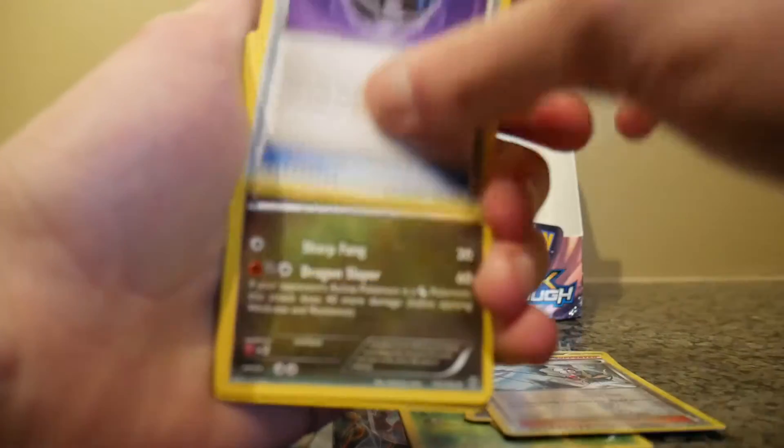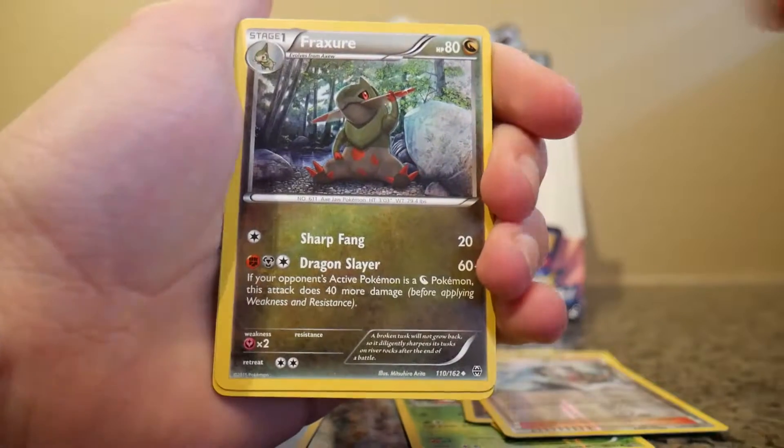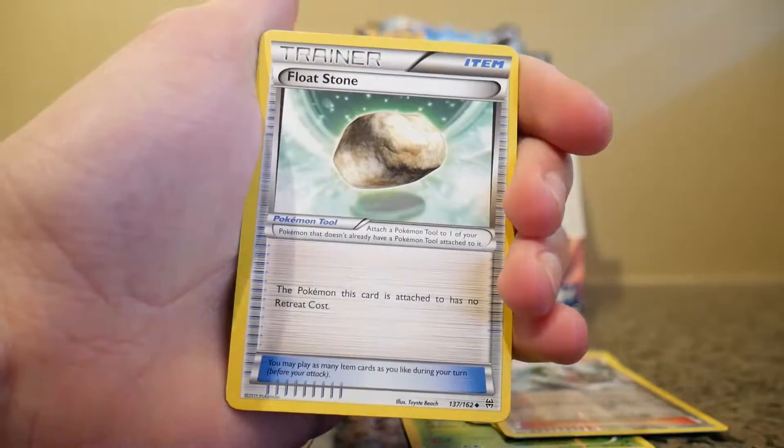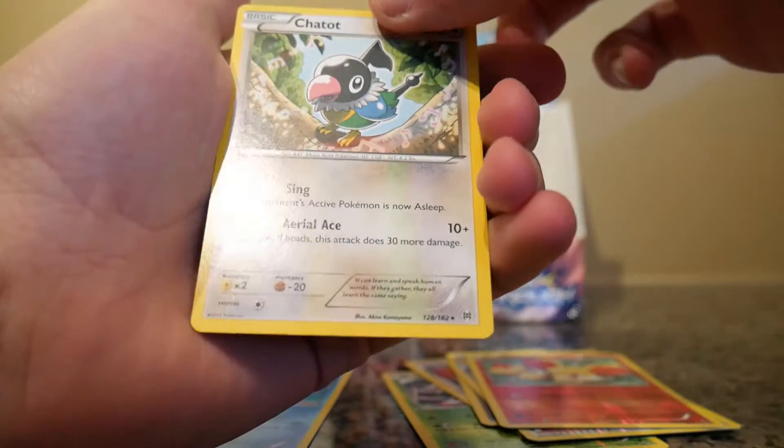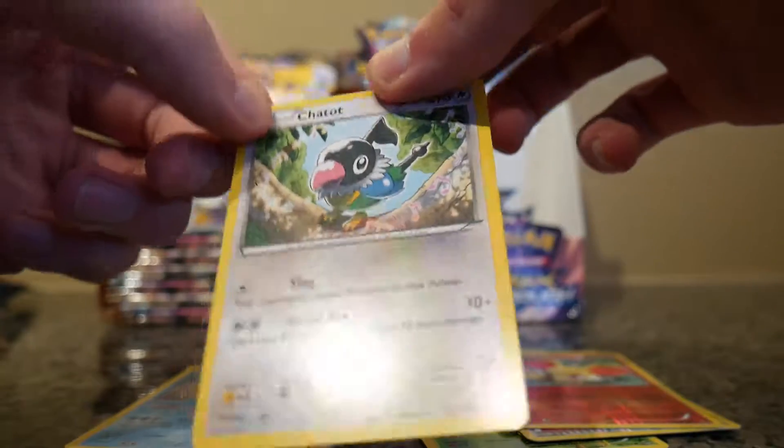A Heavy Ball, a Furfrou, a Float Stone, a Reverse Holo Fennekin, and a regular rare Chatot.